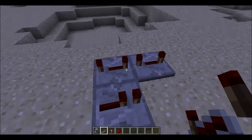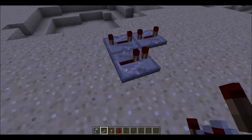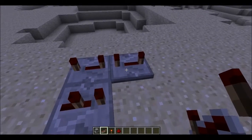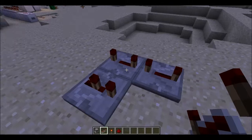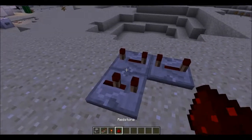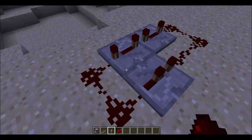To make a one-second delay, you use a 0.4-second delay, another 0.4-second delay, and a 0.2-second delay — this adds up to one second. Place the redstone like this.